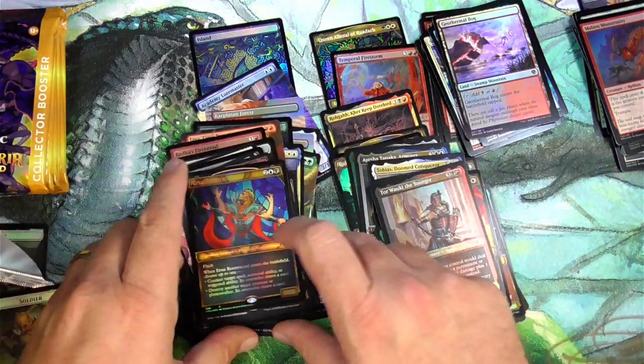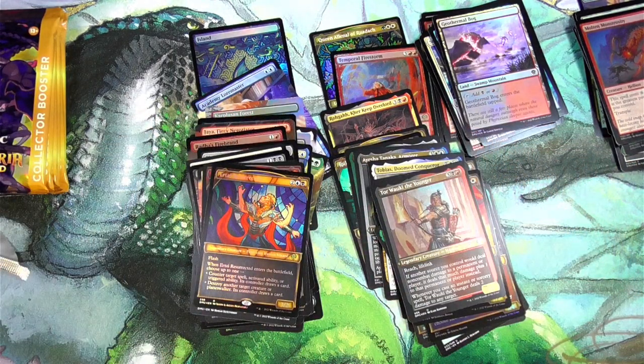The Younger Squee, Riff, Liberated Primeval, and an Urtai Resurrected — that's a pretty good pack right there. Mythics, some showcases — very solid.